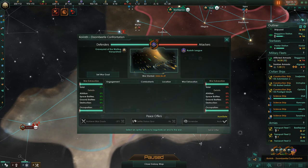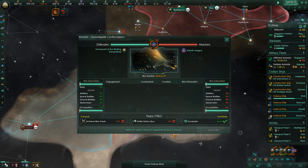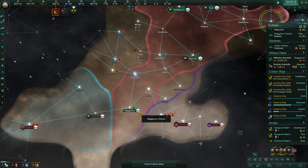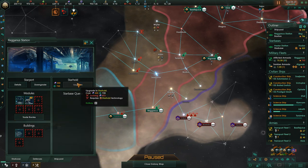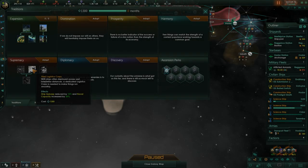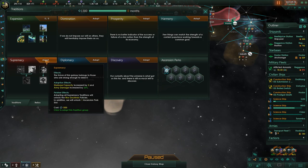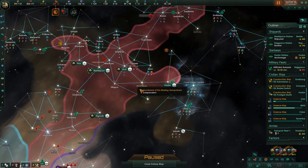We can try to get some prizes from this war since I had already put claims on a couple of their systems. But we're not going to be doing any invading soon — now we're at war in both directions at that T-junction choke point. We really just have to sit there and hope the enemy don't kill us at the same time. For traditions, I've been spamming my way through expansion, and now we'll go into supremacy — that's about the extent of my tactics.